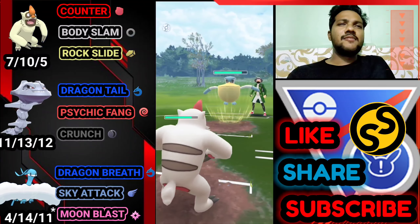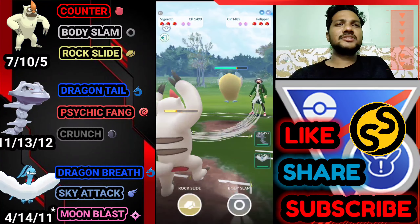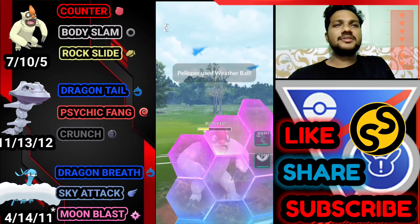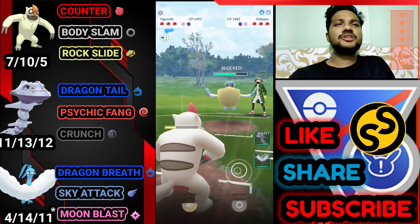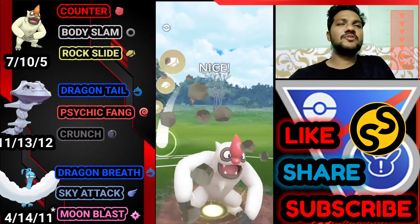Battle 6: Vigro vs Pelipper — it's an average start but Pelipper has the upper hand because of Weather Ball. Wing Attack is the best combination — so quick with two big damage hits. Overfarming is making my Vigro go down.